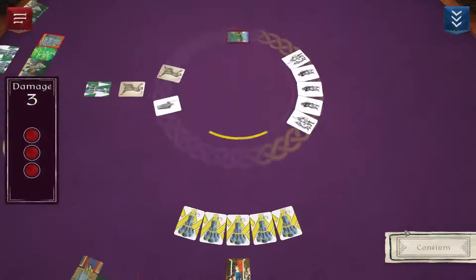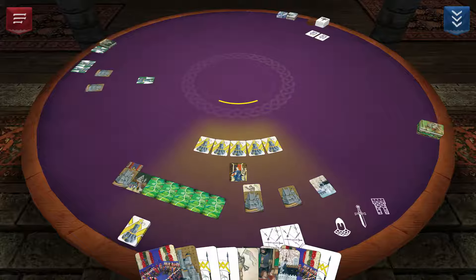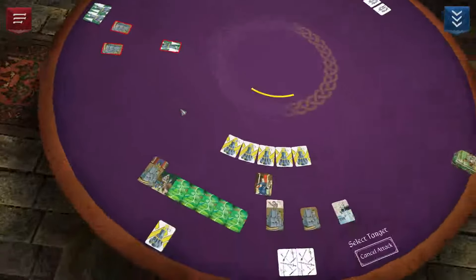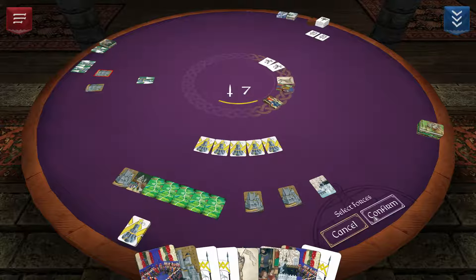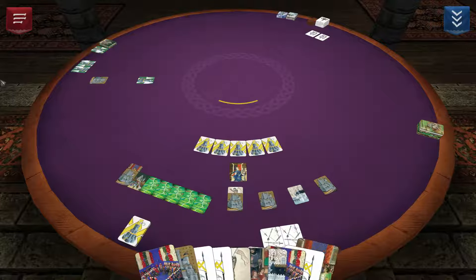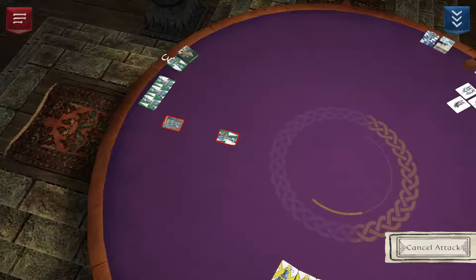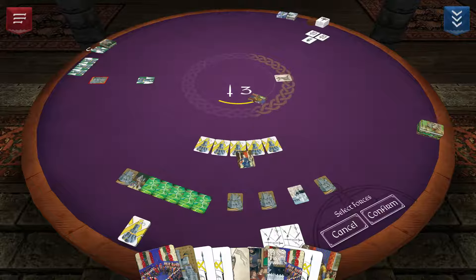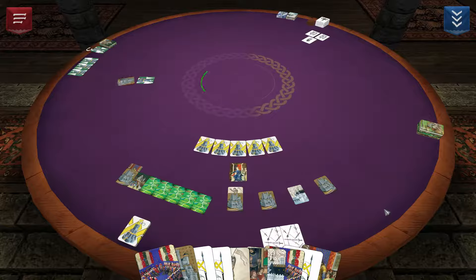I'll hit his larger thief — that should do it. I'll assign damage to the strong ones. One final attack should finish this off, demonstrating that a deck with little in the way of fighting power can overcome that with treachery and other political cards.